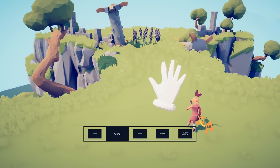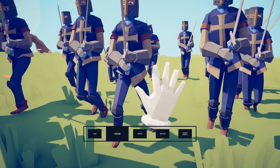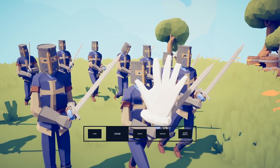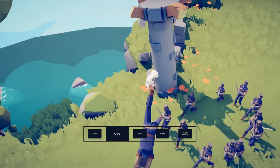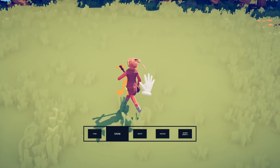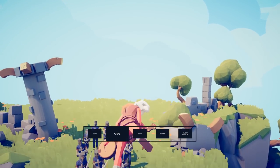Hit the number two key and you switch to the grab power — this hand right here. And yes, it does exactly what you think it does. Right-click, and as you can see the hand actually moves around the body. You can grab a head, you can grab a knee, you can grab a foot. And then you can pick up units using this debug menu. In fact, we're going to use it to save poor Benny the Bard here — grab him by the head, and up we go.